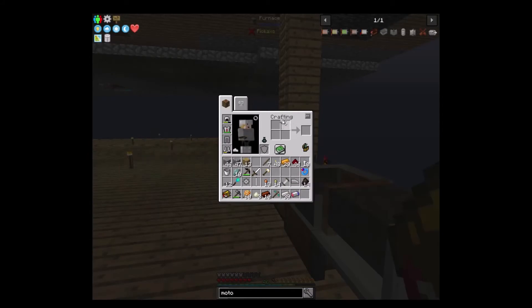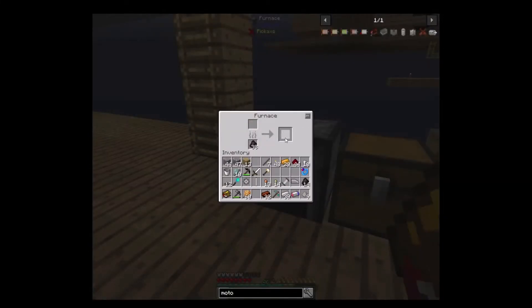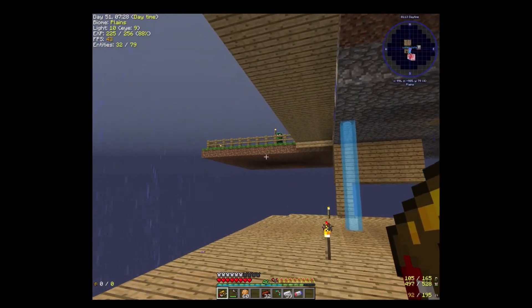Good thing if the blade pops out, just throw it back in the grindstone and it fixes them. And we need three nickel. Let's go ahead and take these back in here and put it back. Let's do this in our own little personal crafting grid. And I don't like that furnace — it's just creepy up there.